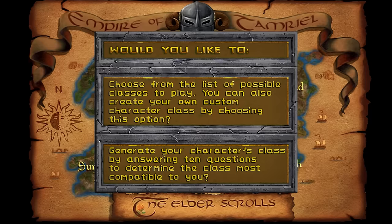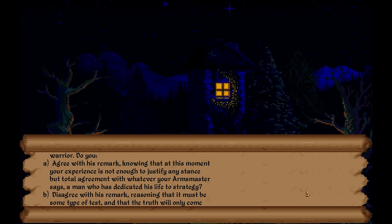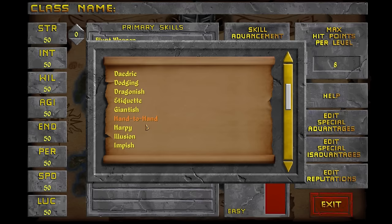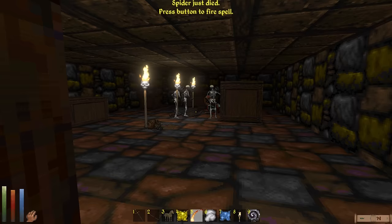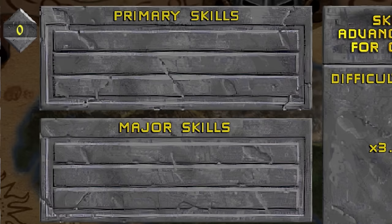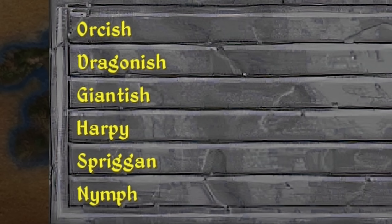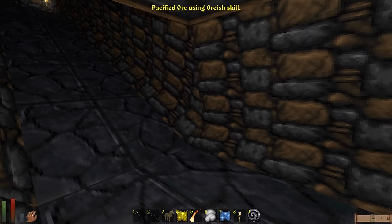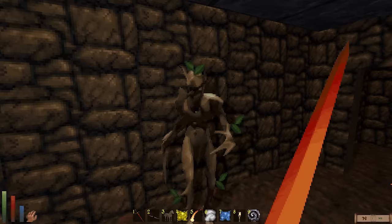Once you decide, you then choose your gender and pick your class. You're better off making a custom class instead of taking the quiz or using any of the pre-built ones, because you get to pick your own skills. You'll start out more proficient at whatever skills you choose, and you'll need some of these to level up, so you want to make sure to pick some that you'll actually use, especially in the primary and major categories. There are a lot of these to choose from, 35 in total. A few of them are a little pointless though.